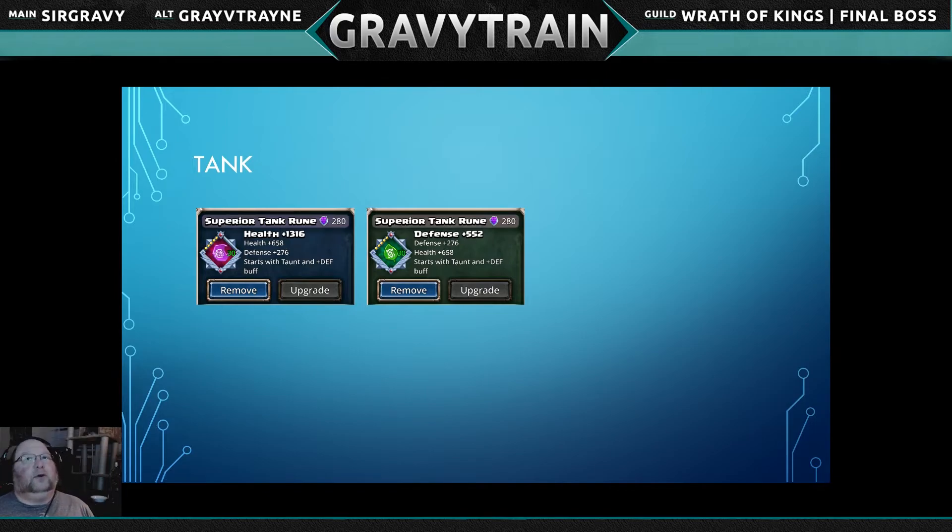Tank runes — also called taunt runes — are another key type. Here are a couple of examples from my roster. I think there are some elite taunt runes out there but all of mine are superior. They seem to exist in all colors except maybe red, though someone mentioned seeing a red one. I've got mine in purple and green, and have seen them in yellow and blue.